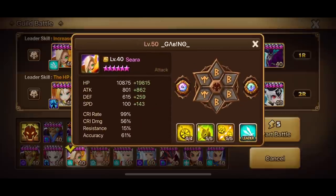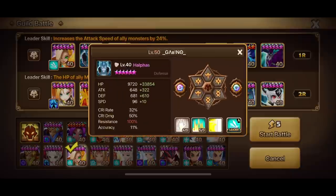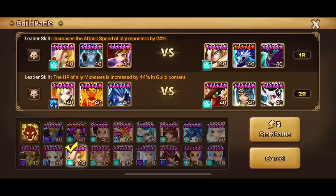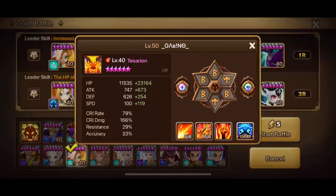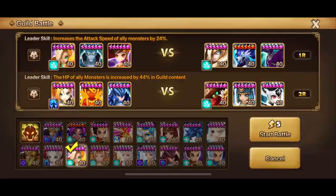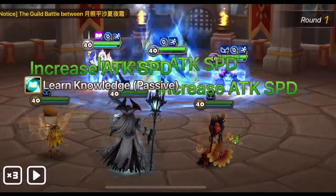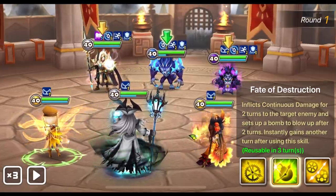For round one we've got Halfus together with Sierra and Chasun. Since Sierra and Chasun are both Wind, the Vigor is going to keep attacking Halfus, and the Zerato is also going to keep attacking Halfus. For the second round we're going to bring our Luis together with Chow and the Tesarian. We will kill the Carcano first since Bastet provides shields, so first to kill will be the Vigor.